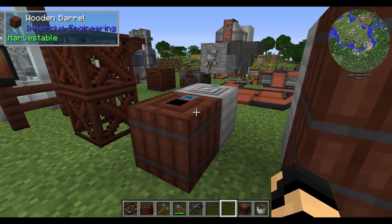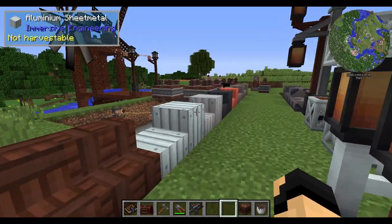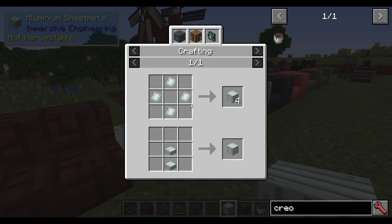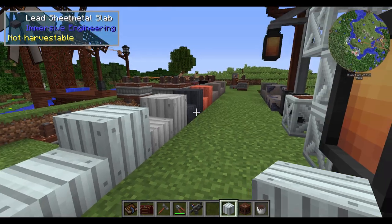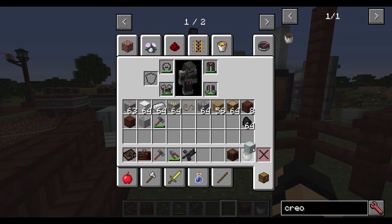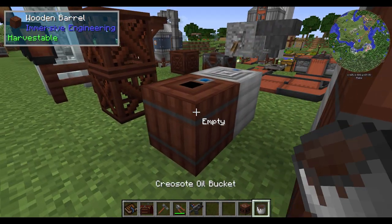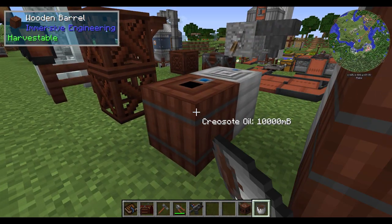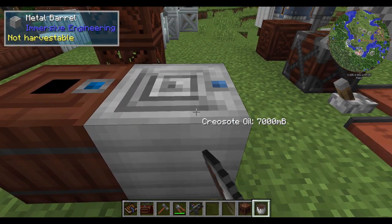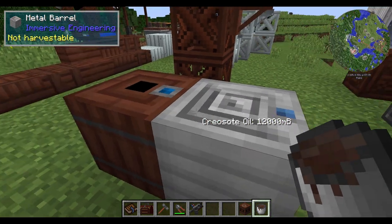So the wooden and metal barrels — now that you know how to make each one, it's just four plates of each of the different metals that make you the different kinds of sheet metal. These are good for storing a lot of liquid — you can get twelve buckets worth. The metal barrel is the same capacity but adjustable and will accept all fluids regardless of temperature, as well as some gases.